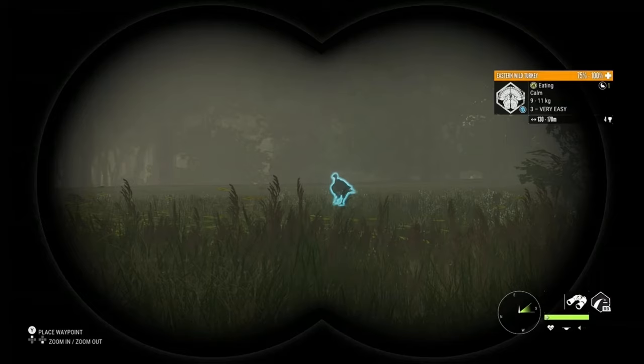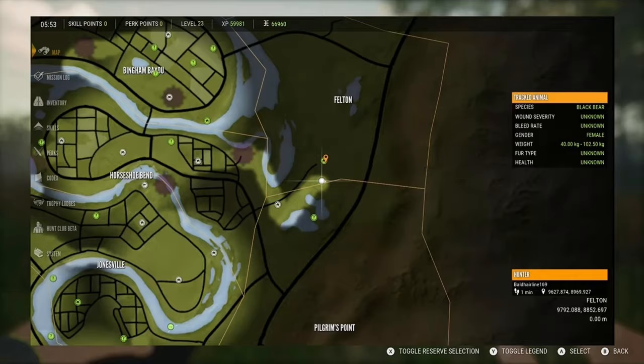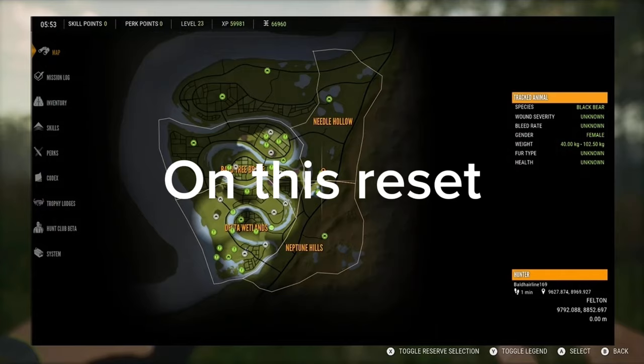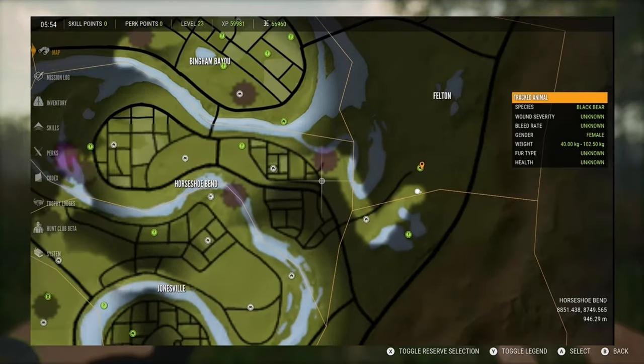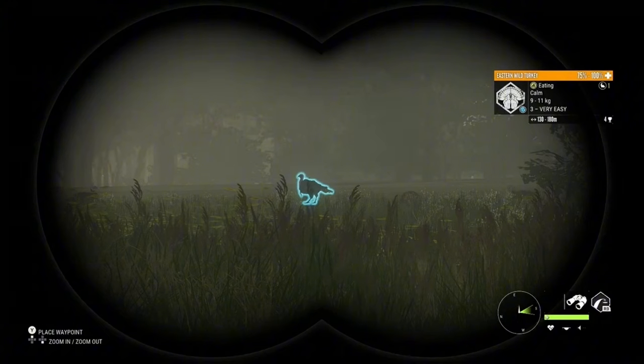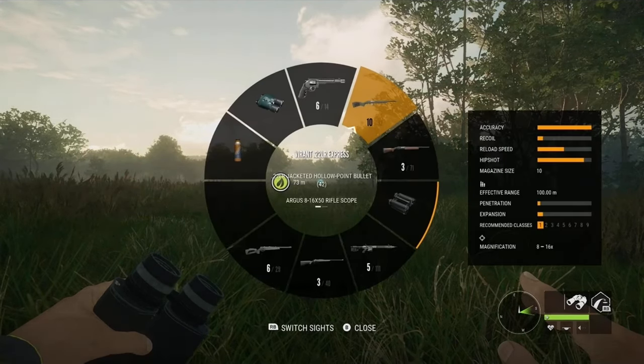Ladies and gentlemen, that's a level three Eastern Wild Turkey. We are on Mississippi. I haven't yet gotten a rare on Mississippi. I just completed the missions of Mississippi. I have no idea what Eastern Wild Turkey's controls are. I know Merlin Turkey has a troll, and I've seen a YouTuber who unfortunately gotten a troll.